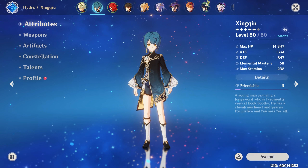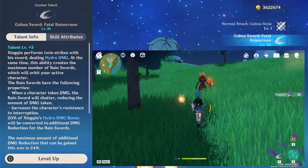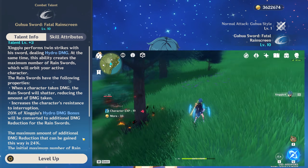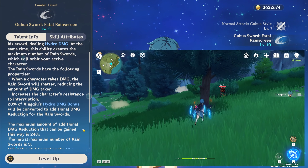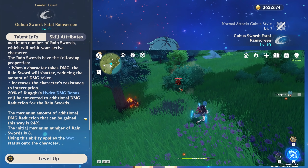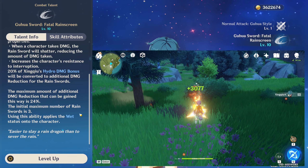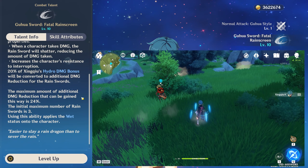Starting off with his elemental skill, Gu Hua Sword Fatal Rain Screen. When you cast this ability, Xingqiu is going to slash a sword twice, dealing hydro damage on both hits. Not only is this a damaging skill, there's a very interesting second effect that happens too. This ability is going to generate 3 rain swords around the character. You can think of this as like a shield made out of swords. While this ability is active, whenever a character takes damage, a rain sword will shatter and this will actually reduce the amount of damage taken.